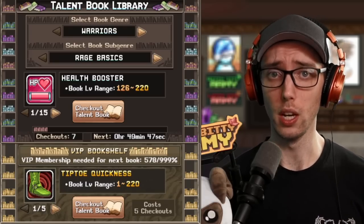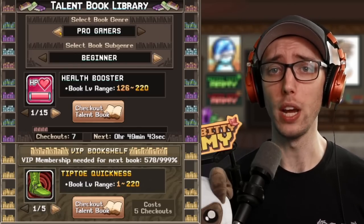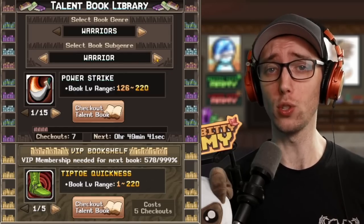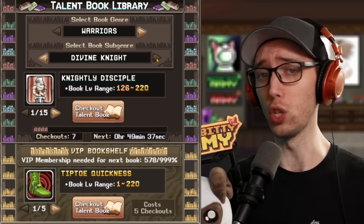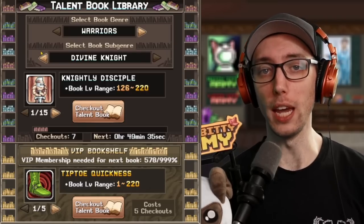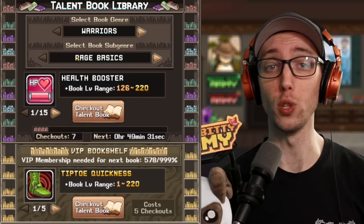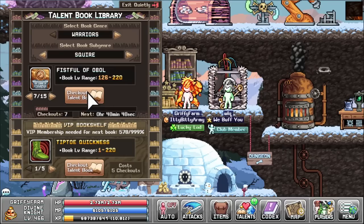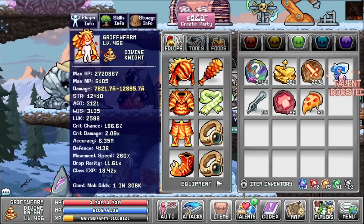The search function works like this: the book genre is the class you're looking for — archer, warrior, mage — and the subgenre are the classes, subclasses, or elite classes you're looking for, such as Bowman, Squire, Siegebreaker, or Elemental Sorcerer. You'll gain a resource called Checkouts that refresh over time. A max talent book requires one checkout. Use one checkout on the talent you want, the book drops on the ground, you pick it up, click and consume, and there you go.